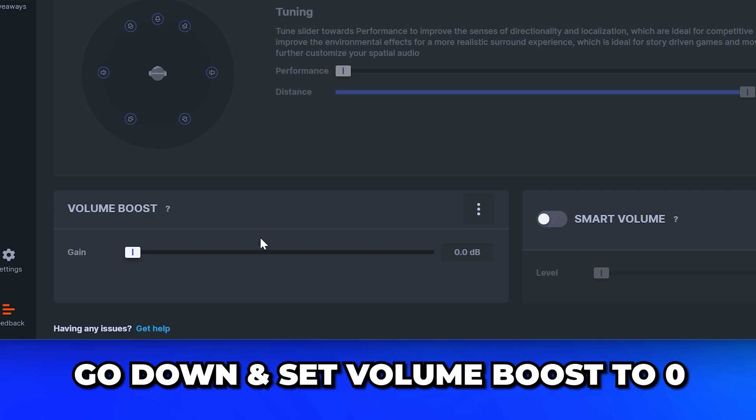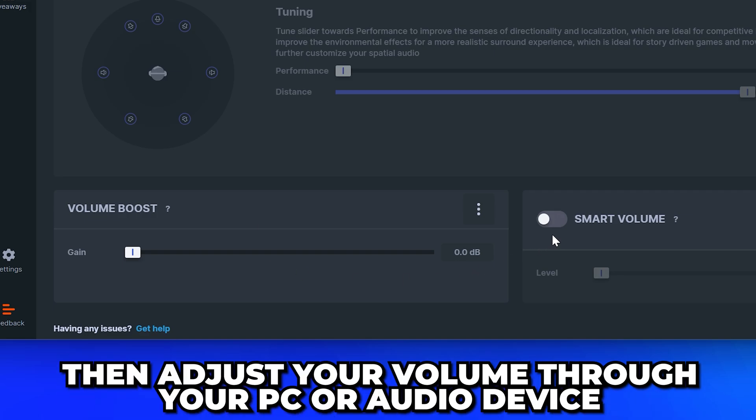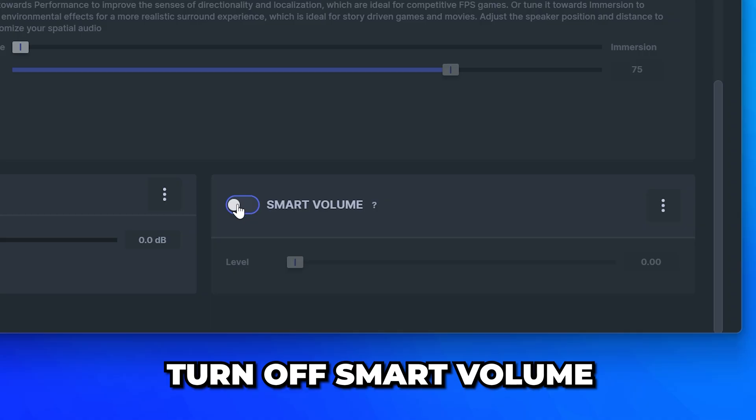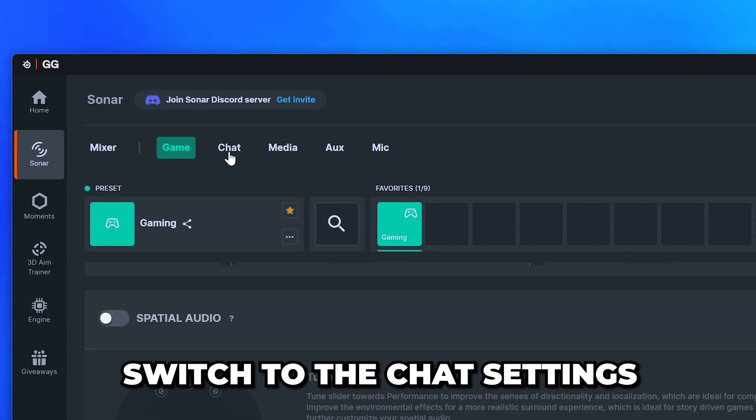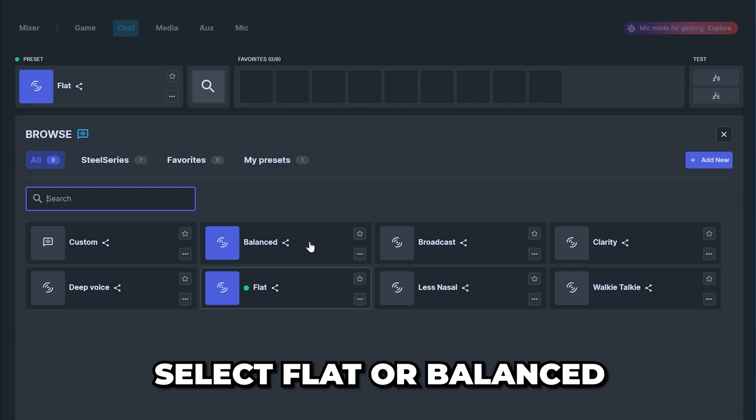Go down and set Volume Boost to zero unless your audio is too quiet. If it is, it's best to adjust your audio through your PC or audio device itself before increasing the gain. Turn off Smart Volume, then head back to the top and switch to the Chat settings.